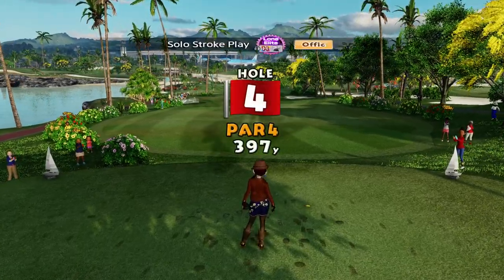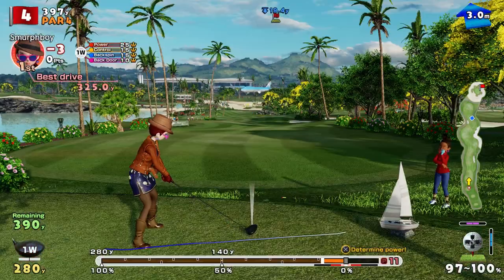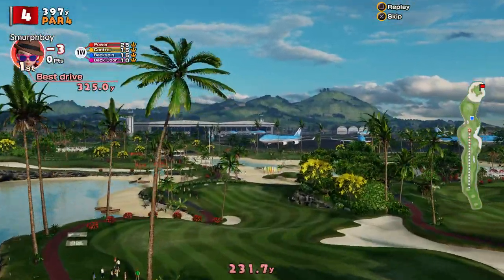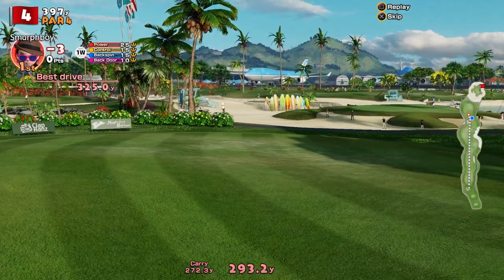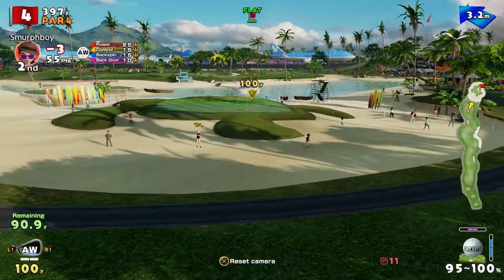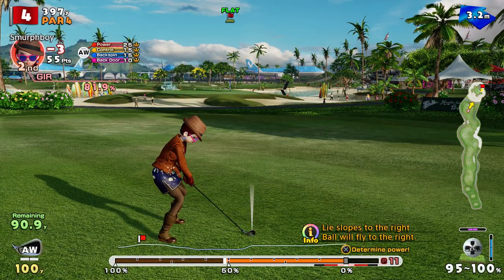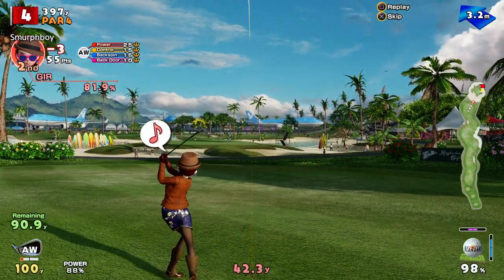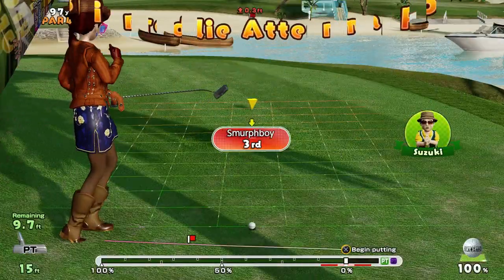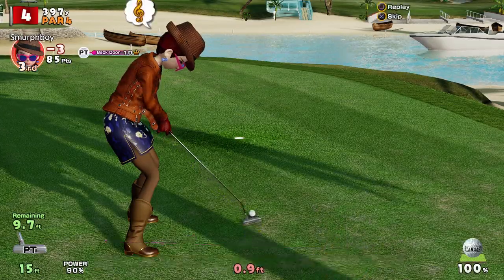Three birdies to start. A par four hole — just hit it downhill. No need to overhit this, you just want to find the fairway. So 90 to go. A lot of left-hand spin, sorry. Short anyway. So we've got a ten footer — we can hit it kind of hard, which is good, because it'll hold its line a bit better at the end. Four in a row.